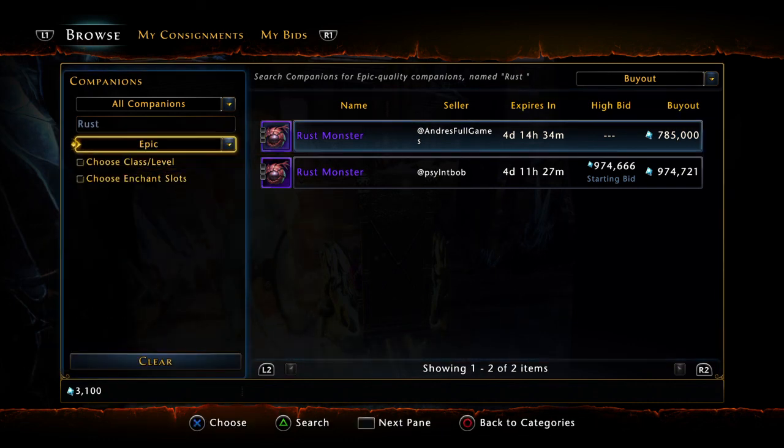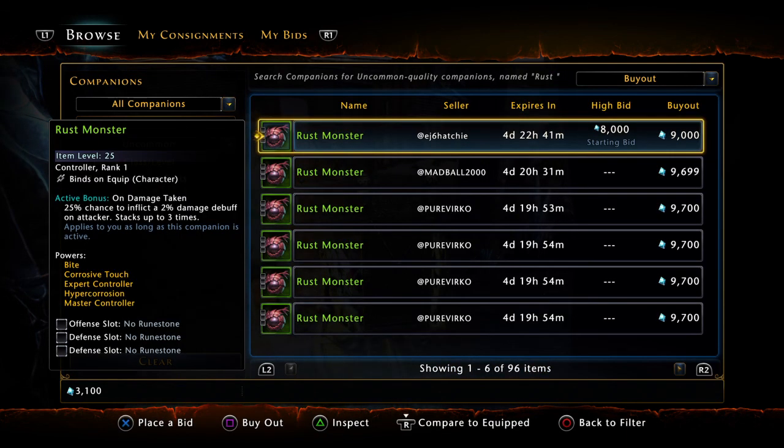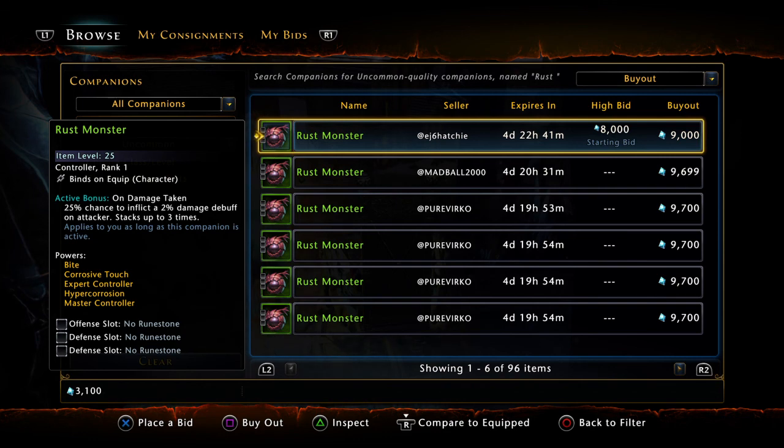He is expensive, but if you're a new tank or new to the game, you can also buy him green for around 9,000 — much cheaper. It is going to be cheaper to get him at purple because you cannot buy him blue. So get a green one for now, save up your Astral Diamonds, buy a purple one, and you will be off to the races.